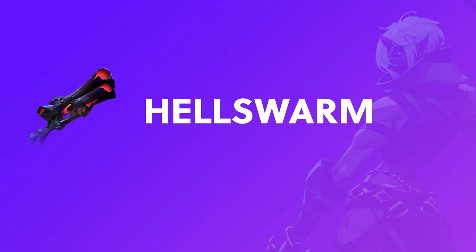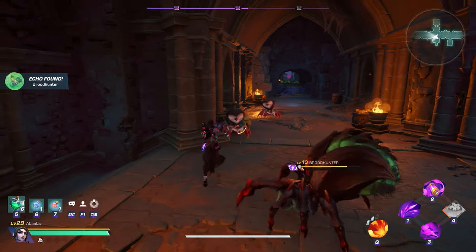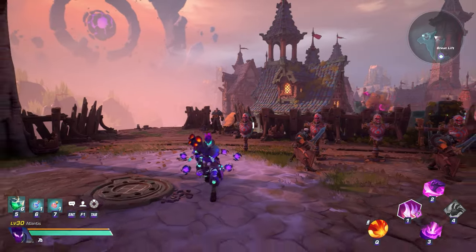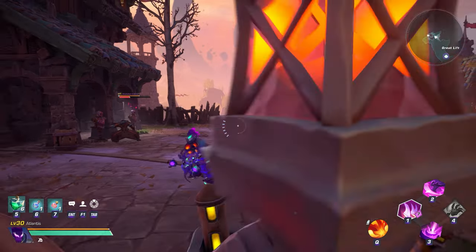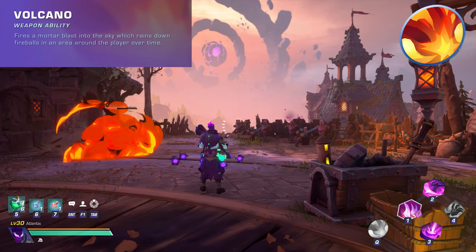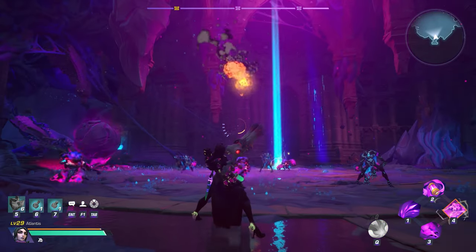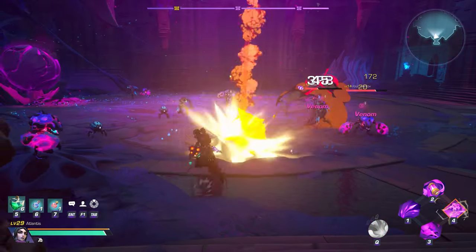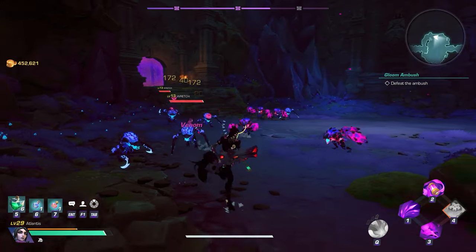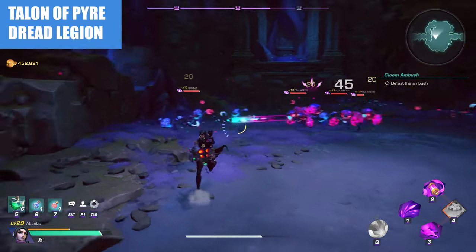Next we have Hell Swarm. This weapon releases devastating blasts that rip through enemy squads. Just like the Tempest, this shotgun does more damage the closer you are to targets and receives a 2x firing speed bonus when reloading successfully and partially ignores damage reduction. The weapon ability for Hell Swarm is called Volcano, in which you fire a mortar blast into the sky that rains down fireballs in an area around the player. The more charges you have stored when using this ability, the more fireballs will be launched. This ability looks very cool but the spread of fireballs is random and sometimes misses enemies. Important bosses to farm for this weapon include the world boss Talon of Pyre and the Dread Legion.